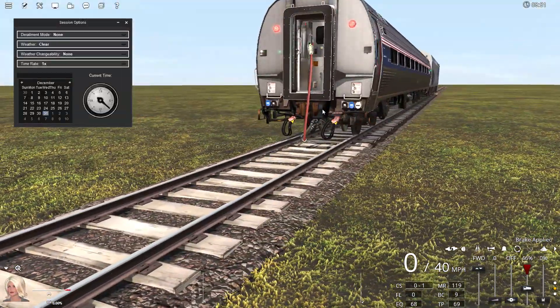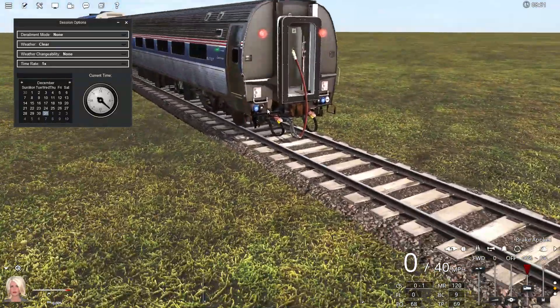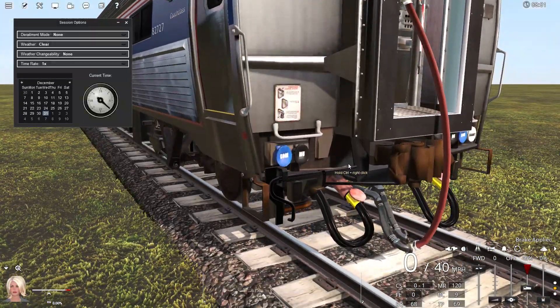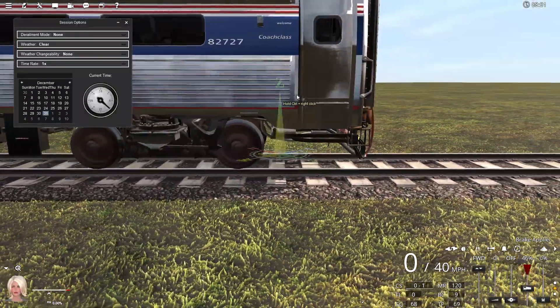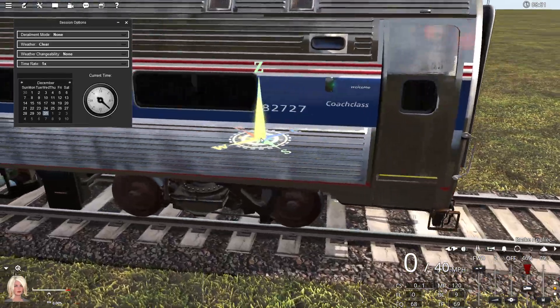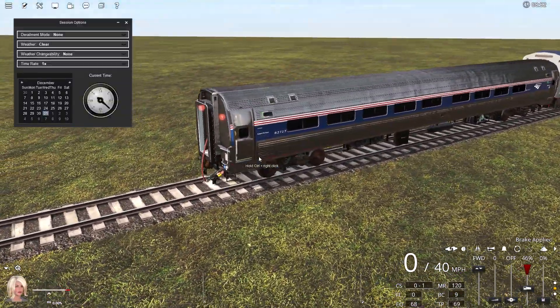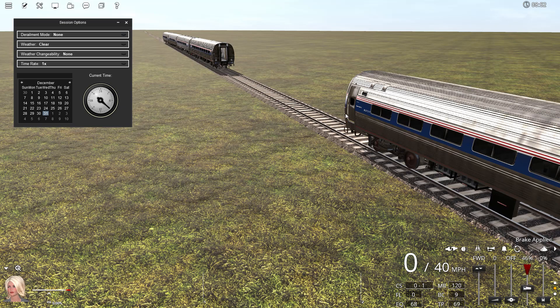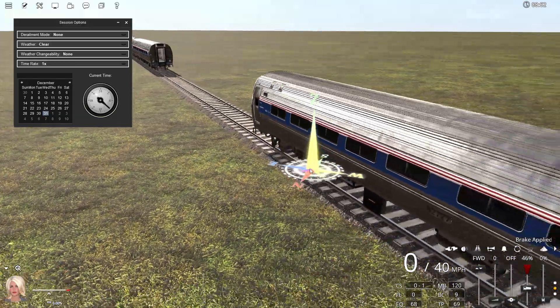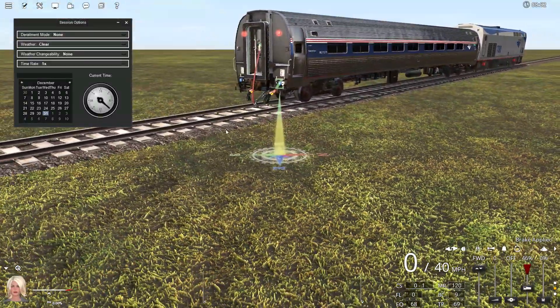I think I fixed up some of the texturing and shading for the undercarriage at the end as well. I do need to eventually add the chain here, which is going to cost more poly counts, but in detail you gotta pay for it. I'm still working on my P32 ACDM, which has kind of taken the back burner while I try to get version one of these coaches out. I was made aware that the doors don't open naturally at station stops — you have to open them manually — so I'll look into that. Hopefully I can get version one released to you guys within the next month or two. Alright guys, that's all — see ya.